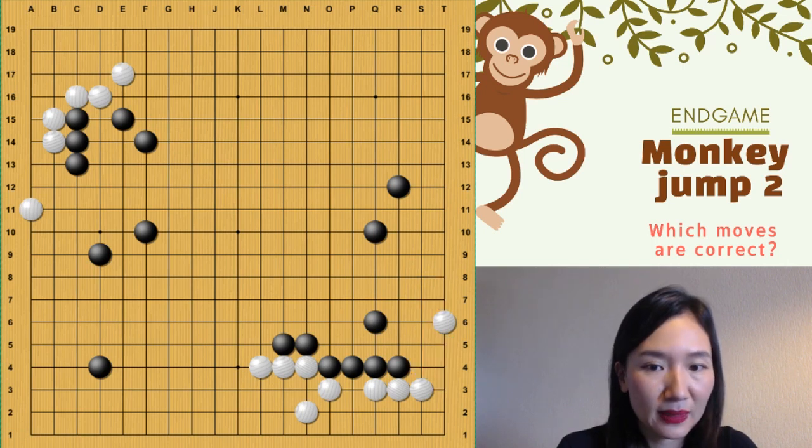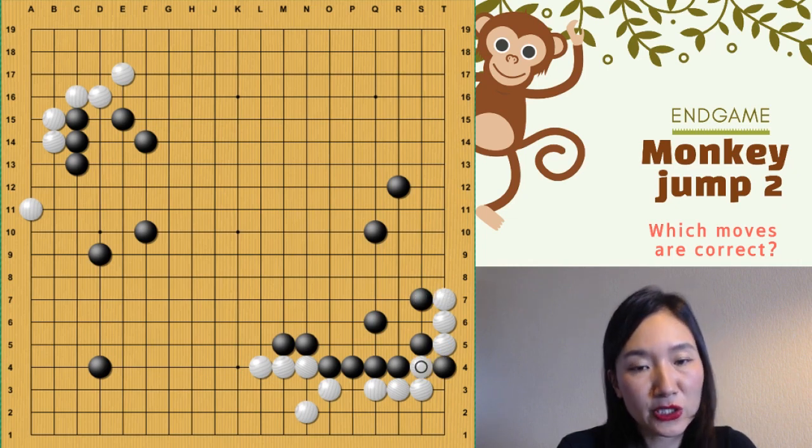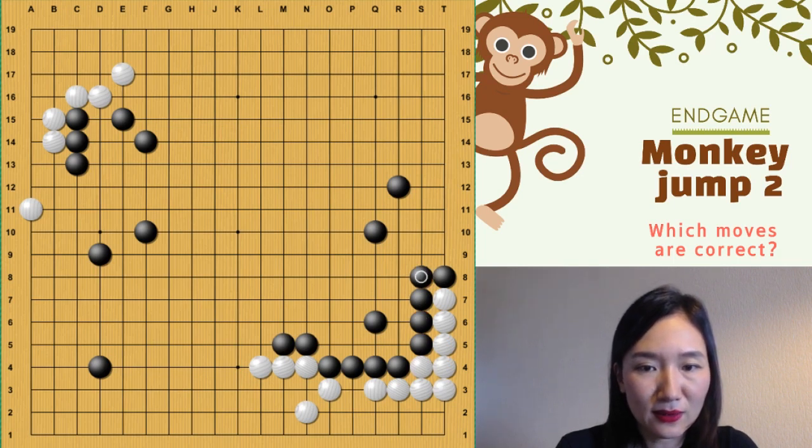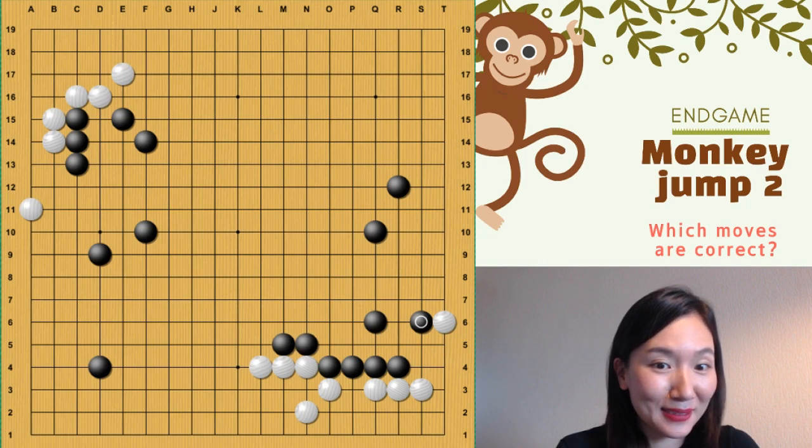One more time. First, keema. And then block like this. And give one stone. And block. So we will see what happened with this move. I told you last time — no, no, no. Typical mistake.